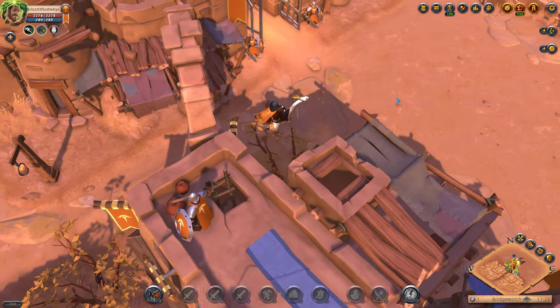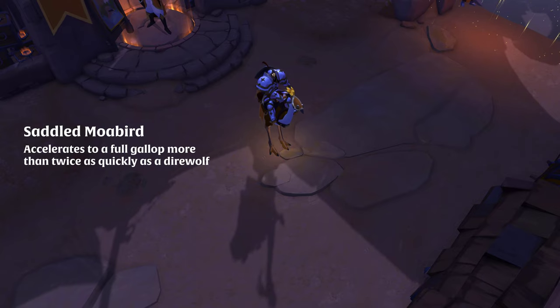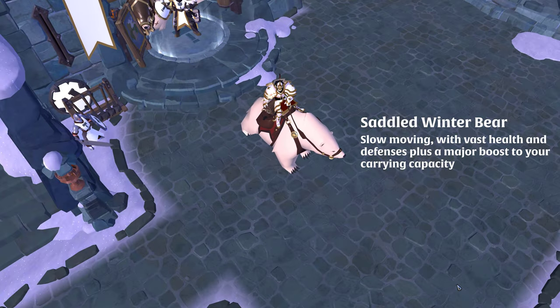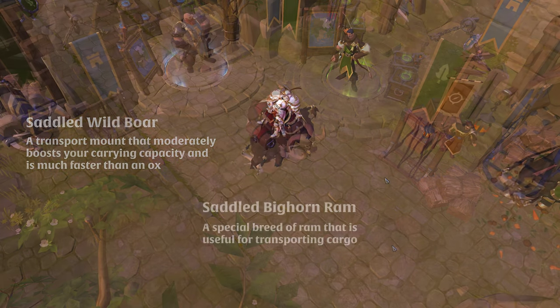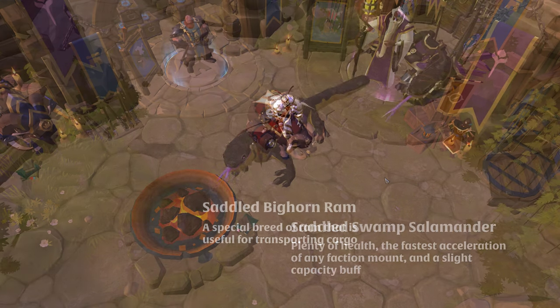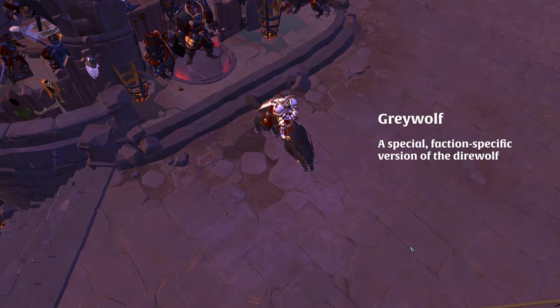Tier 5 faction mounts include Bridgewatch's Saddled Mullabird, Fort Sterling's Saddled Winter Bear, Limhurst's Saddled Wild Boar, Martlock's Saddled Bighorn Ram, Thetford's Saddled Swamp Salamander, and Kerleon's Grey Wolf.